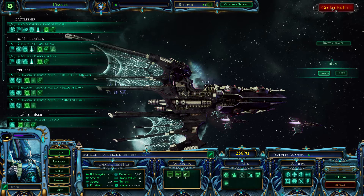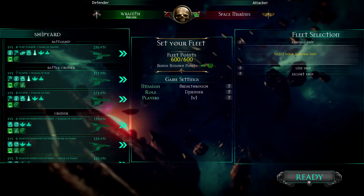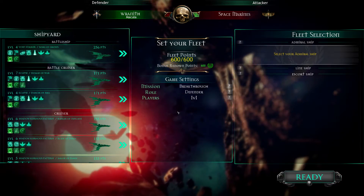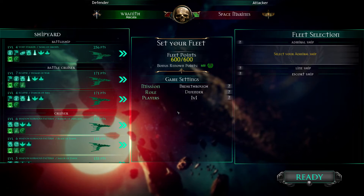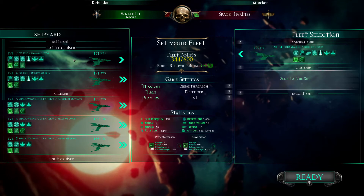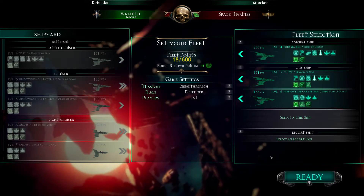Let's go into a battle and see what I get. So Breakthrough Defender against Space Marines - I actually don't mind this. This is a fairly good one for Eldar because essentially even if they do manage to take out all your defense stations, they're going to be running in a straight line so you can sit behind them and shoot them. I like to take as few ships as possible because it makes the micro that much easier - that's how I run it.